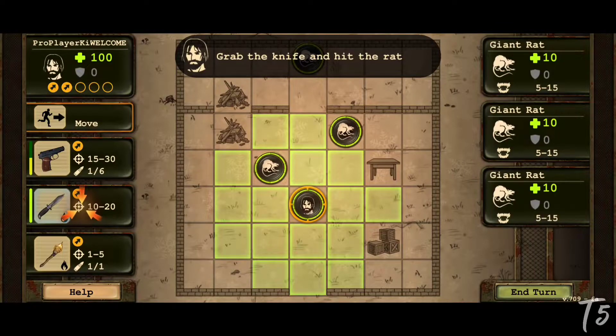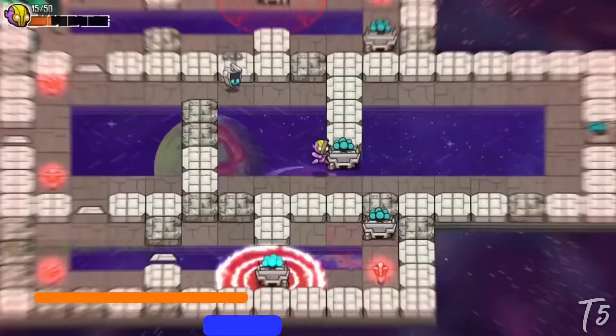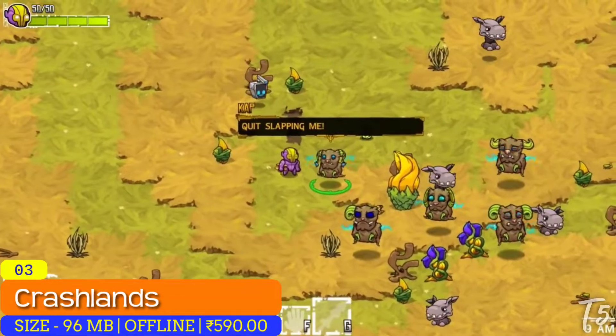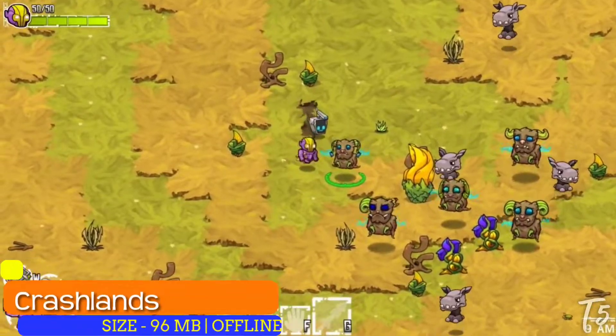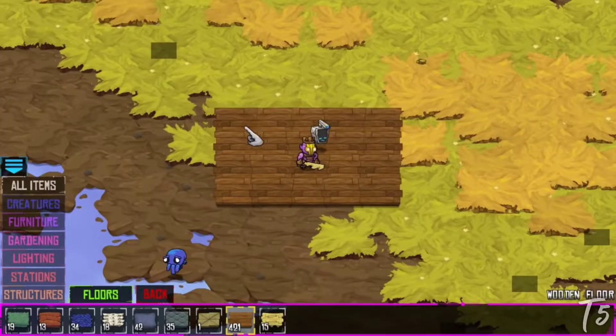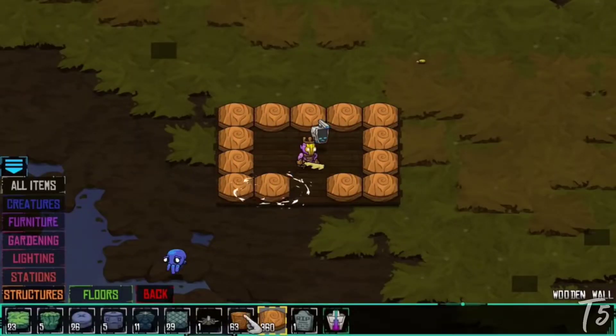Number three: Crashlands. Crashlands has so many different gaming elements that it boggles the mind — you'll find RPG, survival, action, adventure, and even monster collecting. The game revolves around an intergalactic trucker who gets stranded on an alien planet.